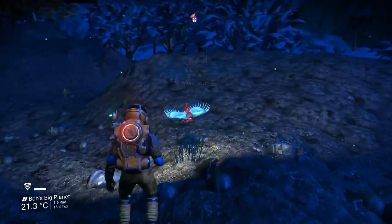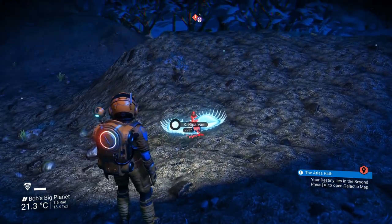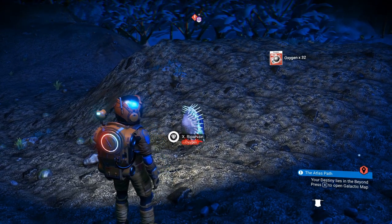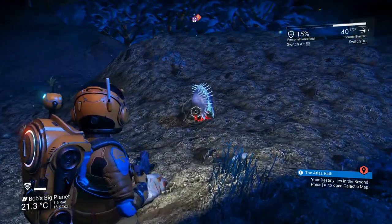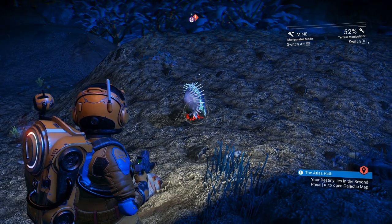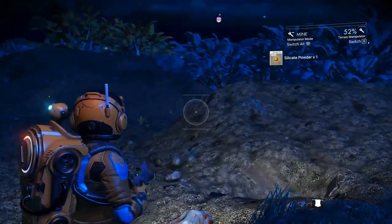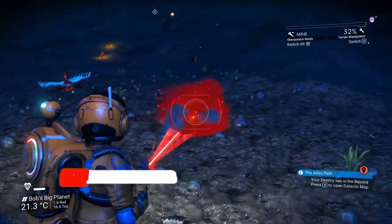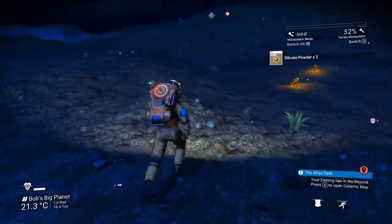A couple tips on hazardous flora: one, they suck. Two, it really doesn't hurt — it scares you more than anything else. But if you get close enough, you can actually grab the oxygen out of them without it hurting you, and you can still shoot them to get a little bit more oxygen. The quickest way to get rid of these, if you're not worried about resources, is hit them right at the base with a terrain manipulator. One shot, bam, they're gone. You gotta hit right below the plant, not the plant itself.